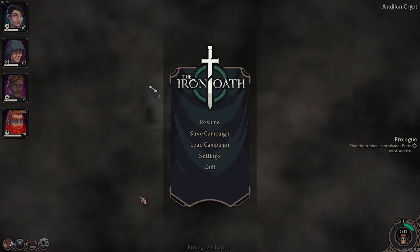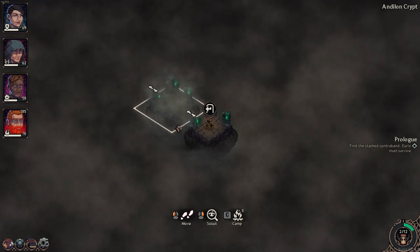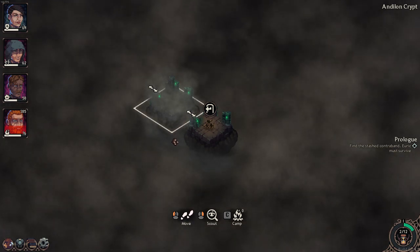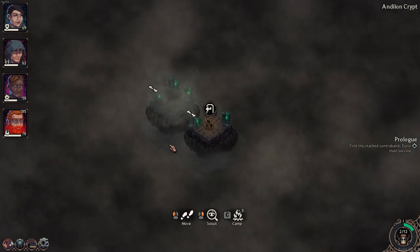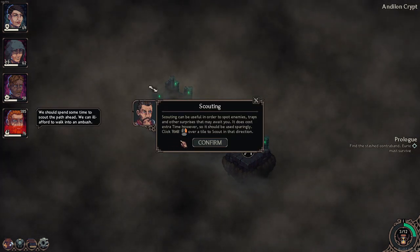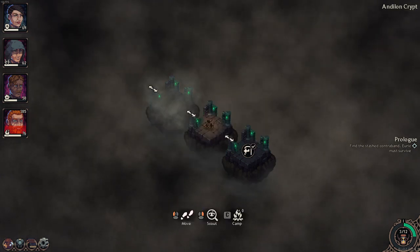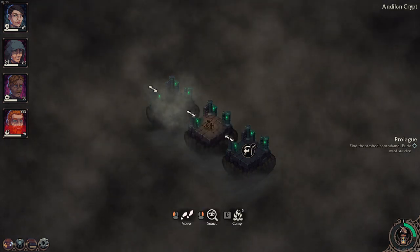I'm gonna play some of the Iron Oak demo. I was just checking it out, did the tutorial. It's a little hand-holdy for my taste, but it is optional, so there's that. I just want to show this - it's procedural dungeon generation. Scouting is useful, it's got traps, and it costs extra time. Time is a metric they measure here.